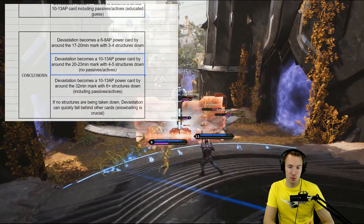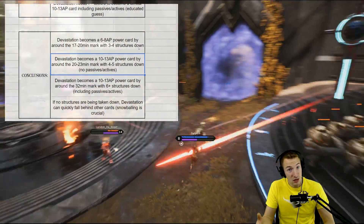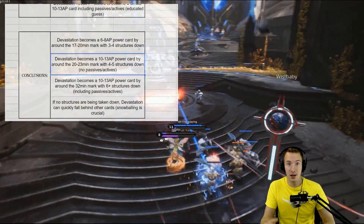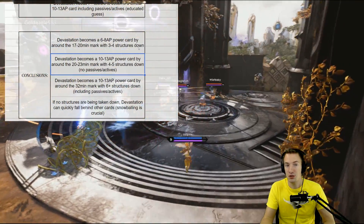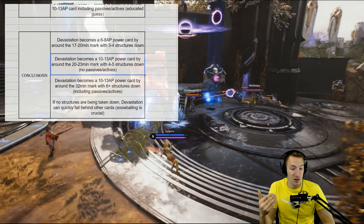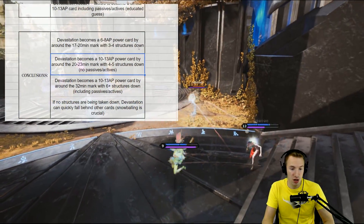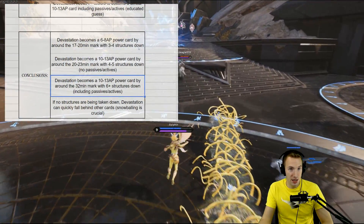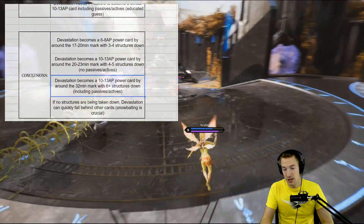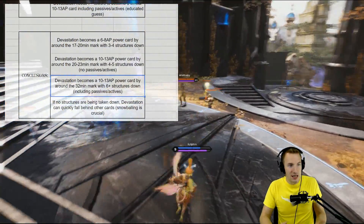Devastation becomes a 10-13 attribute point power card — not including its passives and actives — basically when it's kind of supposed to. With 1 or 2 tier 2 towers down, it becomes that 10-13 attribute point power card — that's kind of when it should. And when we scale it up even further, with an enemy inhibitor down or 2, it becomes kind of what it needs to be at that point.